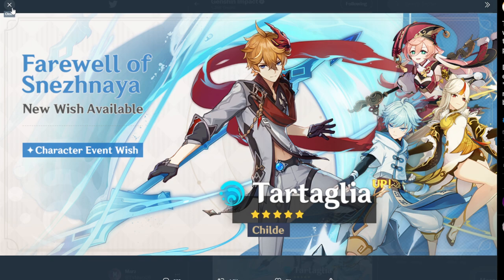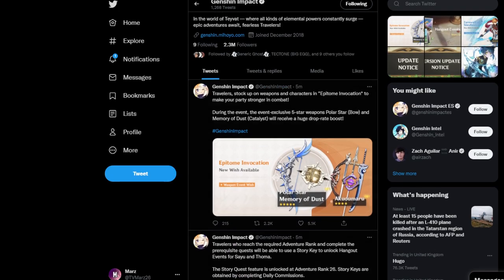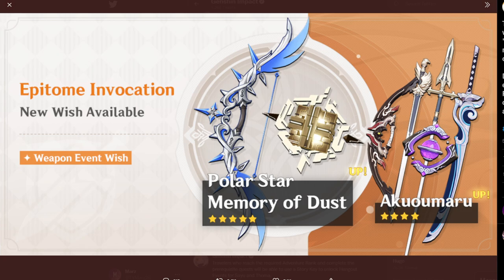If you want the four-star characters, as usual I recommend trying him out in the trial first. I say this for every single character — try the trial, if you like him go for him, if you don't then don't. This weapon is excellent; crit rate as a main stat is incredible, especially with the normal attack and charged attack increase as a sub stat. It's a very good weapon overall if you manage to get it.